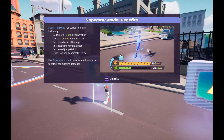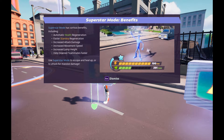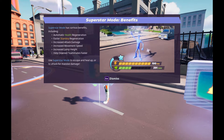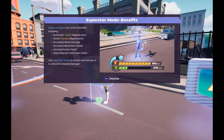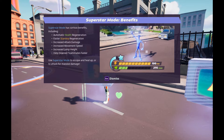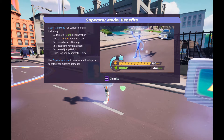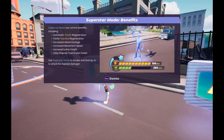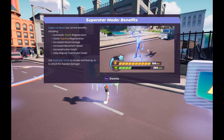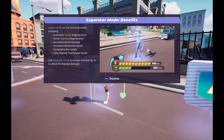So when you're playing duo and your teammate is killed — he's down — you have a timer where you can get him up again, revive him again. With the help of Superstar mode, you can revive him faster. I think that's what they mean there. Use Superstar mode to escape and heal up, or to attack for massive damage.